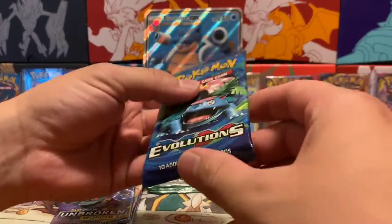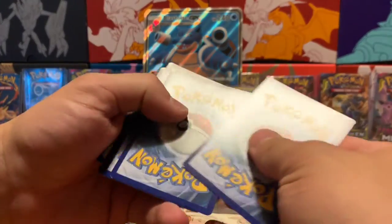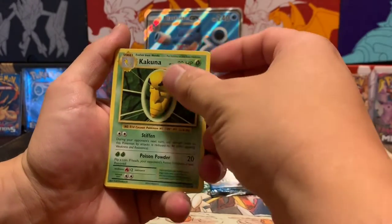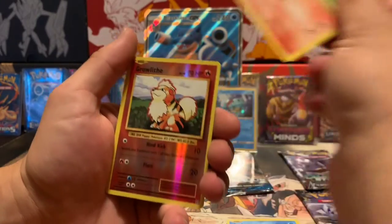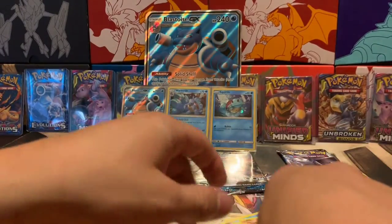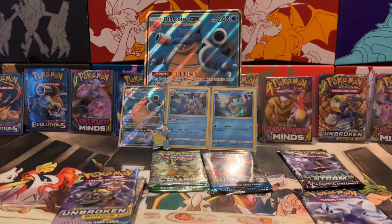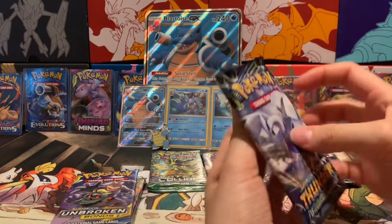On to the next Evolutions pack — being somewhat gentle because I want to save the pack art. One, two, three. We got a Charizard Spirit Link, Kakuna, full holo Ponyta, Doduo, Staryu, Seal, Charmander, reverse holo Graveler, and the rare is a freaking Electrode. So those two packs were a complete bust — no bueno, guys, no bueno. But we did save the pack art, so that's a win.